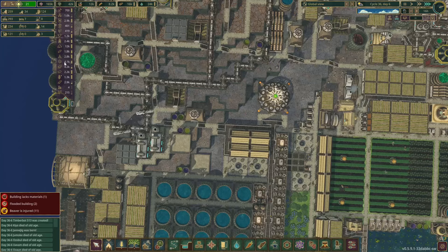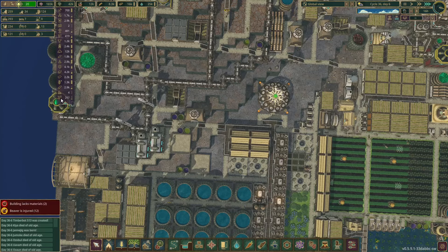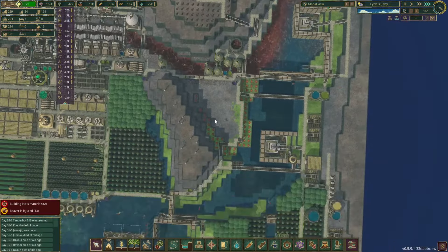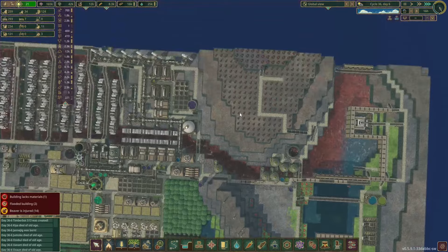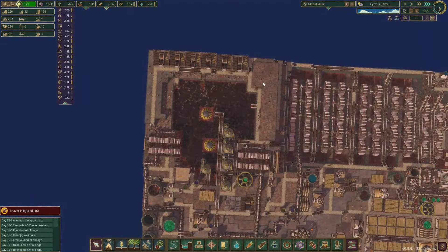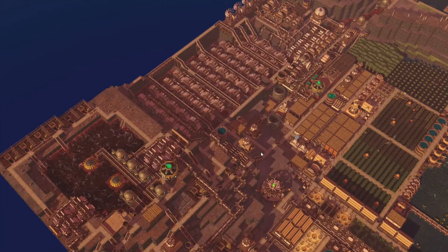We have 1800 dynamite, enough extract, 4.2k metal blocks. Scrap metal is on the low side, treated planks are quite low, and we have started producing books. That's what we are doing at this stage. I'm going to take this down, build this up, and we might start work on the bad water reservoir in the next episode. I hope you enjoyed it and I hope to see you in the next one. Cheerio.